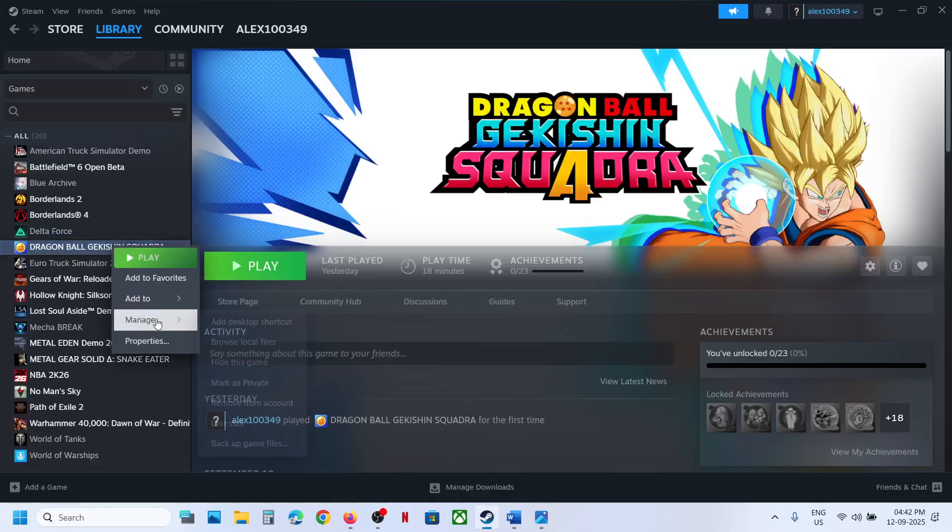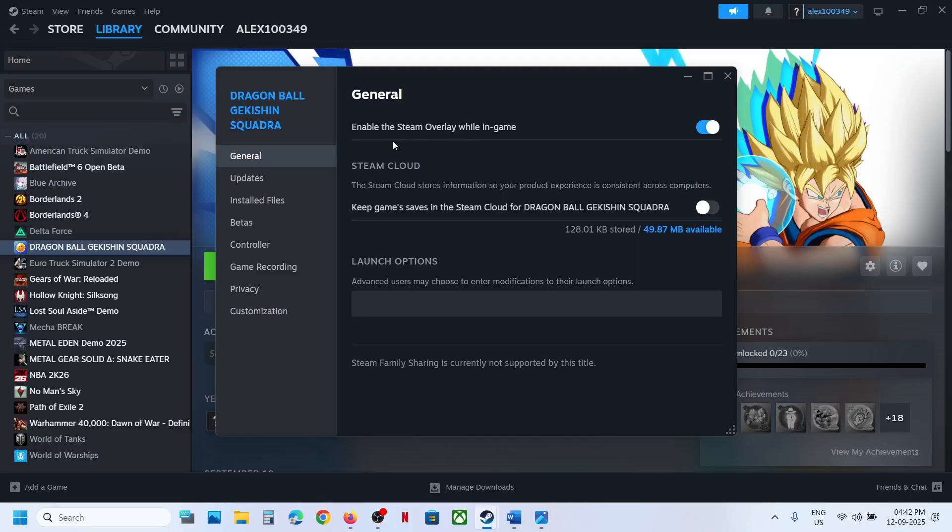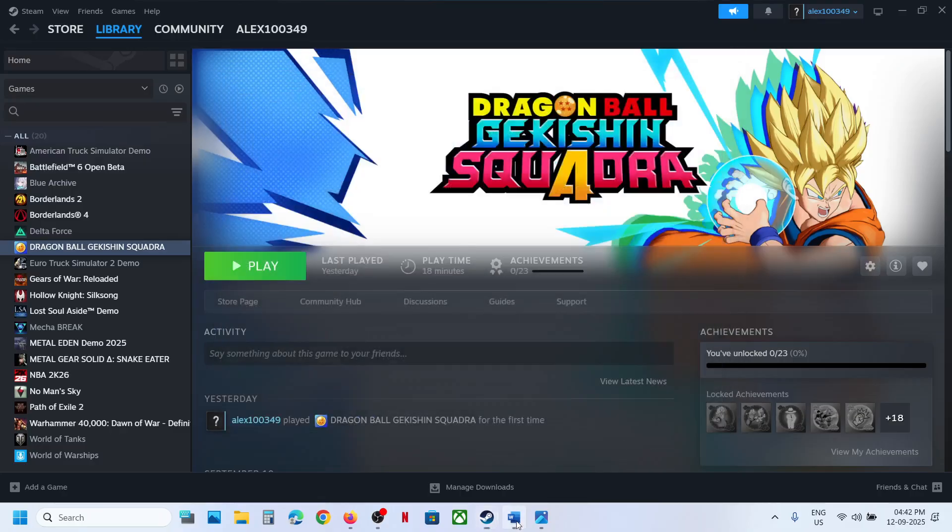The first step is to right-click on the game, go to Properties, and then enable the Steam overlay while in-game. If it is off, turn it on and then launch the game and check. If it is already on, you can turn it off and then check.